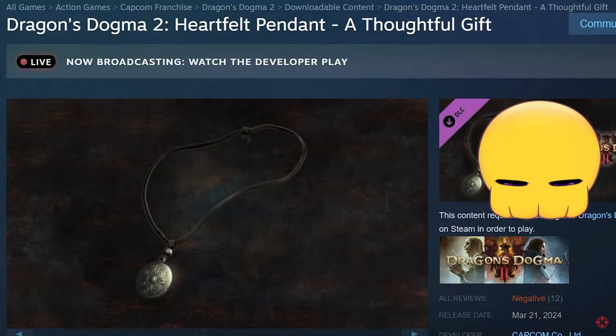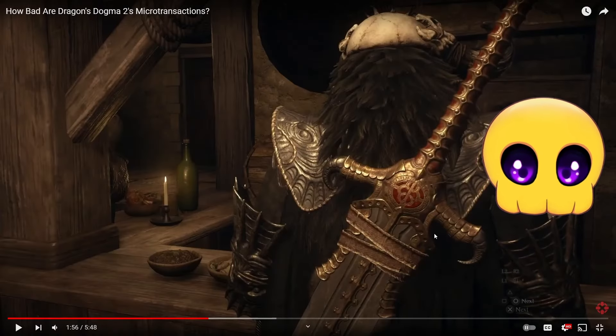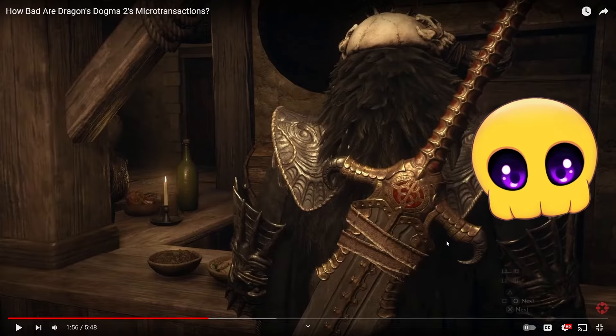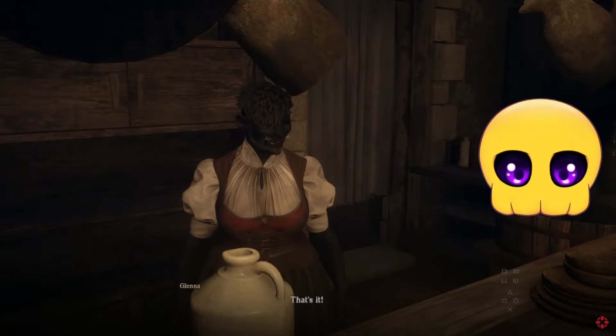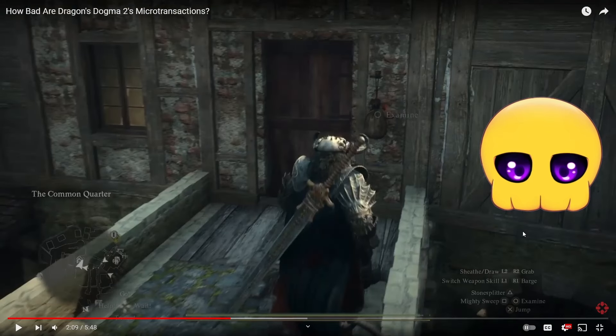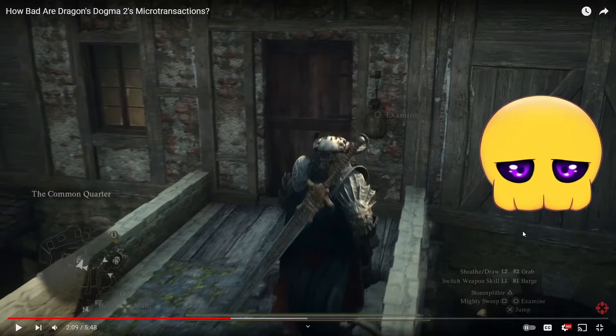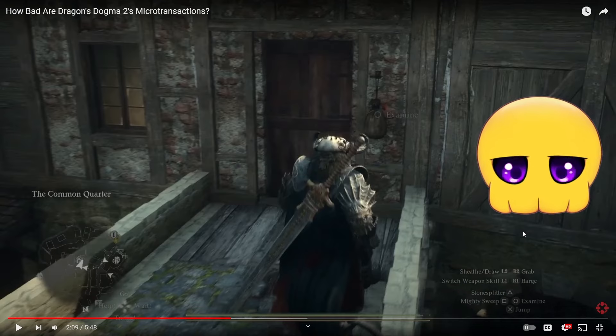Heartfelt pendants are an item that increases your relationship rating with a character. IGN admits they couldn't find one in-game, so they had to buy it and gift it to the bartender in Vernworth — which instantly brought her relationship level to where she'd blush and leave flirty messages, though they note they'd already gotten several other characters to that level through side quests. But that's not the point. You paid $70 for the game. If you want any NPC to like you — apparently paywalled or behind a very hard-to-find item — and IGN says that's okay? You should be able to access all the content in a game you purchased.